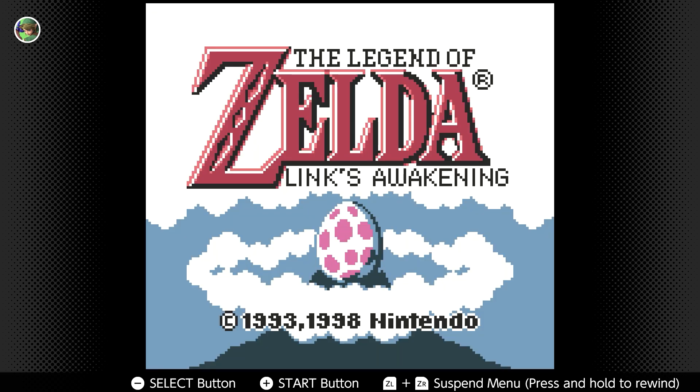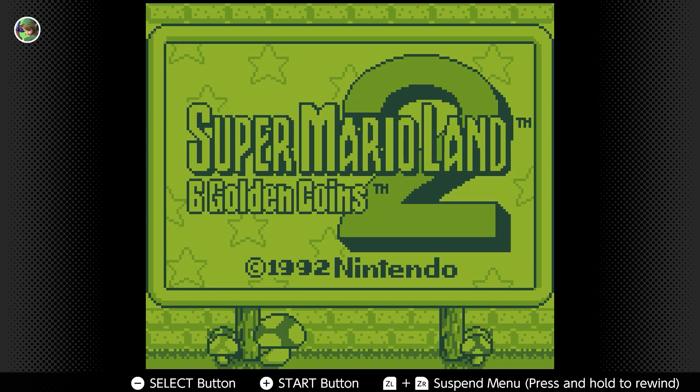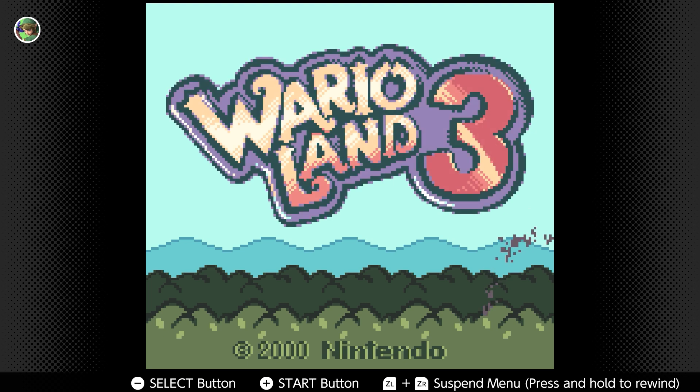Kirby's Dream Land, The Legend of Zelda: Link's Awakening — which is fabulous — Metroid 2: Return of Samus, Super Mario Land 2, Tetris, and Wario Land 3.